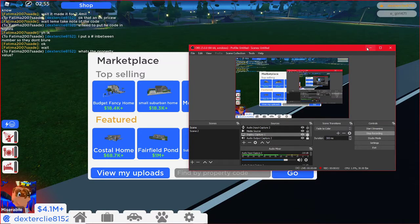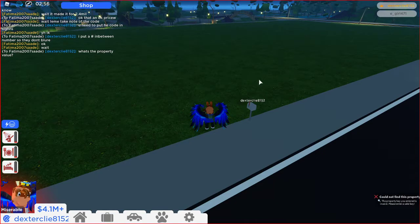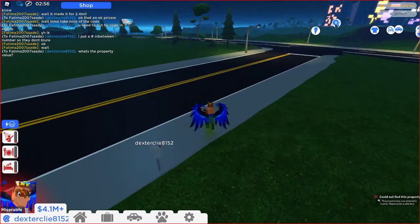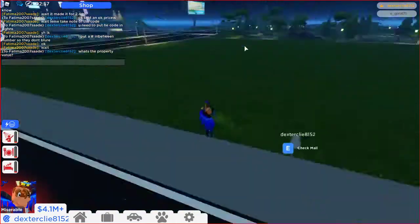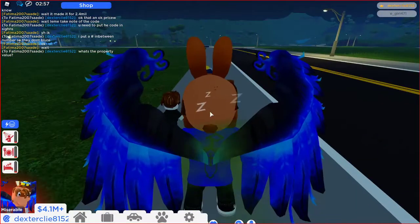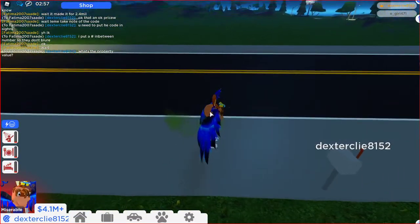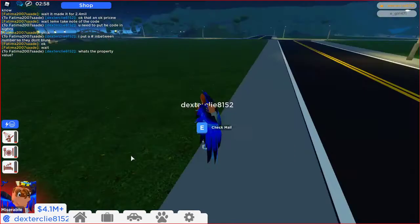What's up guys, Dexter here. Today I'm going to show you all of these houses. I literally just did a two-second stream to say I was going to buy a hotel which was listed for 2.4 million, and I'm glad I didn't buy it because it wasn't very good. I just wanted to buy something but I'm happy I didn't do it.